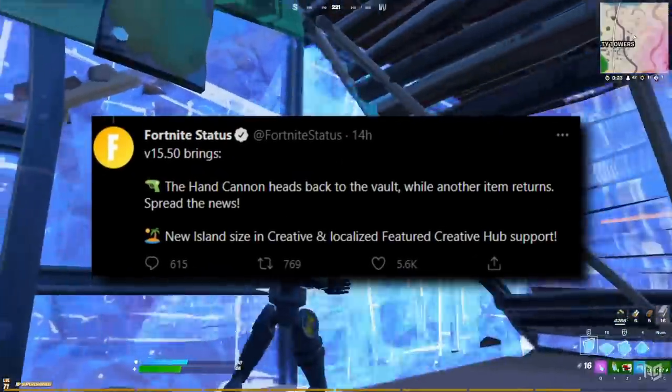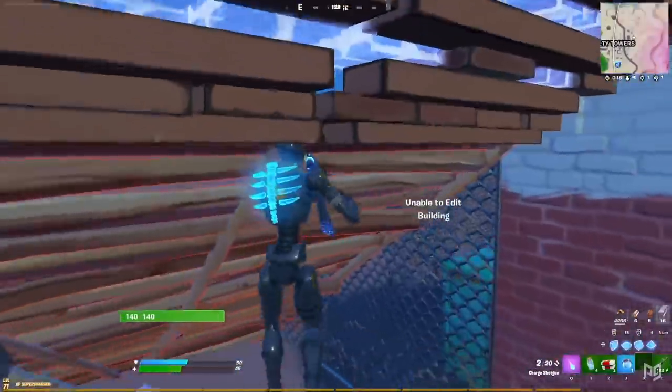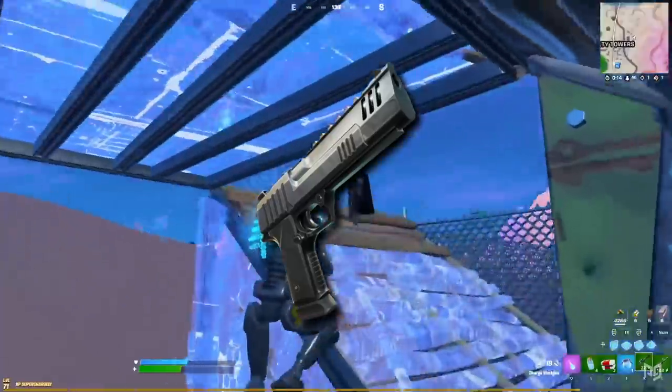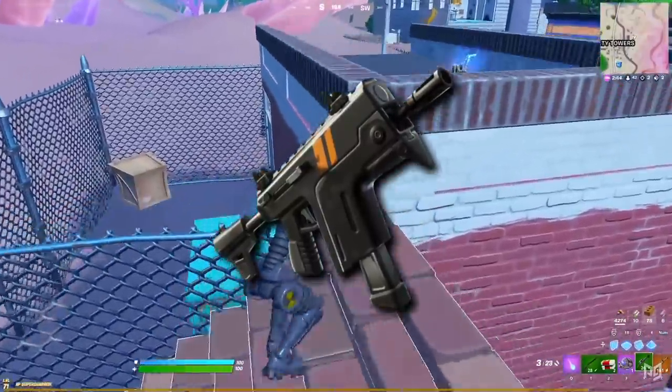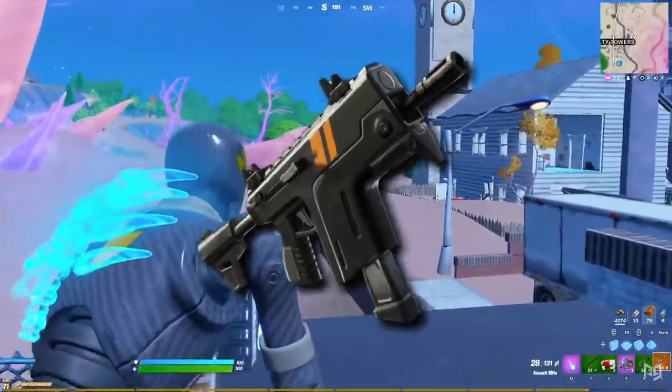First up, let's go over the teeny tiny Twitter patch notes that Epic gave us last night. There are only two things happening in the update according to these. The first, the hand cannon, is going back to the vault already. First it was the flint knock, now it's the hand cannon. Replacing it is the rapid fire SMG, but I wouldn't get too used to it considering how quick Epic are swapping guns in and out at the moment.